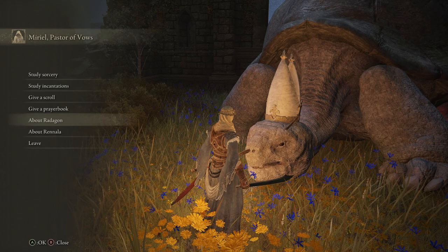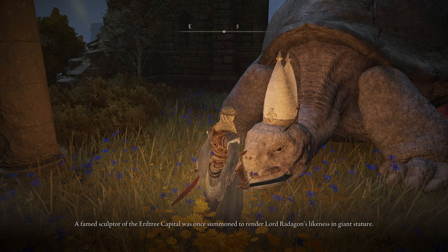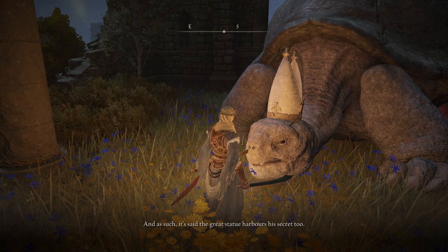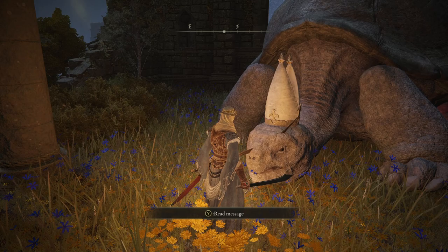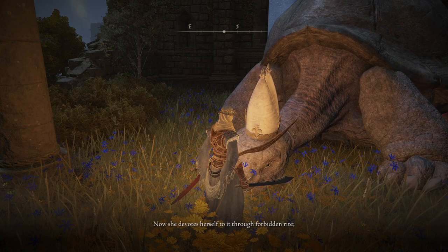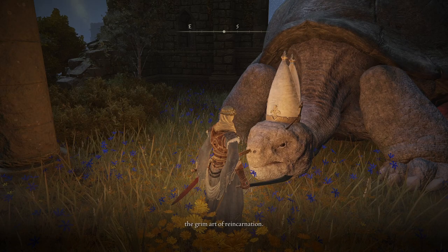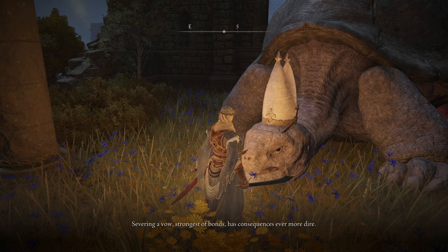It's said that Lord Radagon harbored a secret. A famed sculptor of the Erdtree capital was once summoned to render Lord Radagon's likeness in giant stature, when he glimpsed the skeleton in Radagon's closet. And as such, it's said that the great statue harbors his secret too. In the end, Lady Renala was left alone, cradling the amber egg Lord Radagon bequeathed her. Now she devotes herself to it through forbidden rite - the grim art of reincarnation. You would do well to remember, severing a vow - strongest of bonds - has consequences ever more dire.